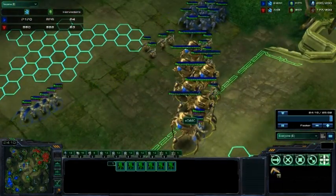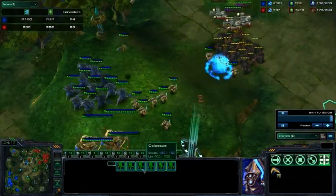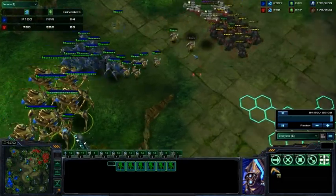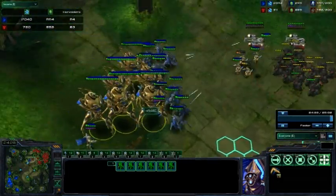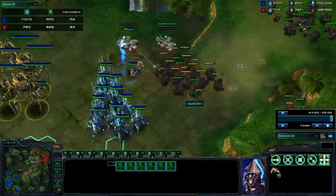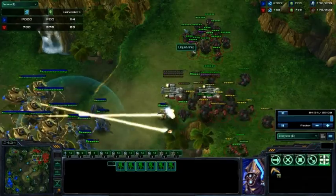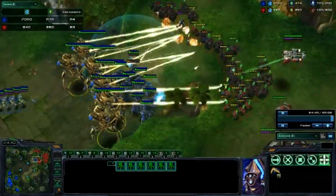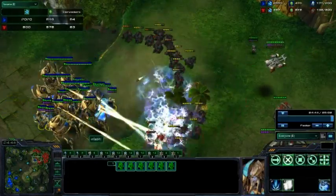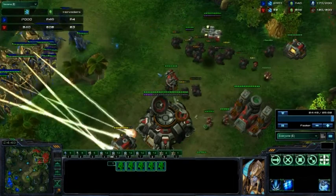A huge number of Colossus out — there are 6 Colossus and no Vikings. So this will be lights out for Jinro as soon as these two armies collide. He will see that huge number of Colossus, and no, they are not hallucinations. Once this engagement takes place — I mean, there are Ghosts here, but they won't do very much damage, especially with all these High Templars in the back. This will be a good game for Jinro — expect a GG anytime soon.